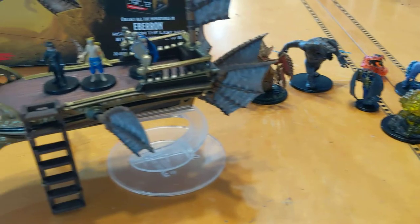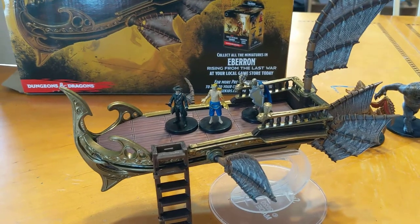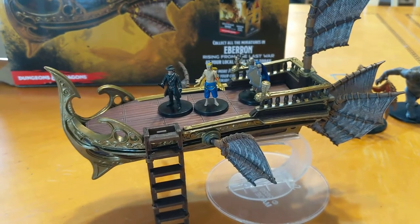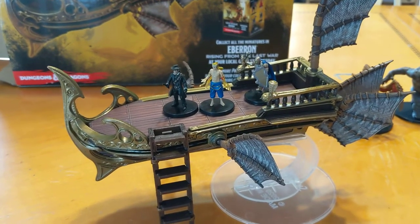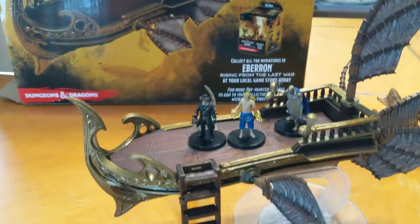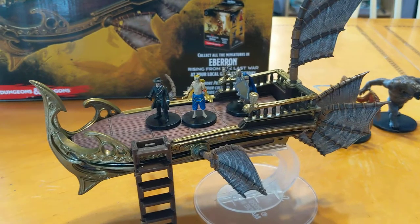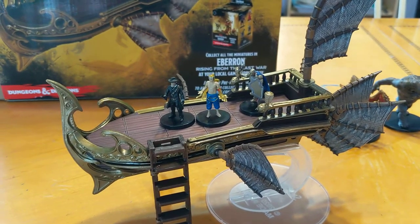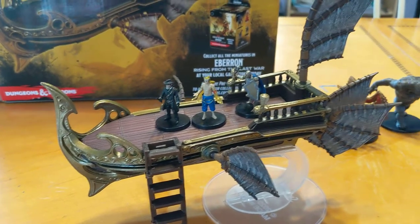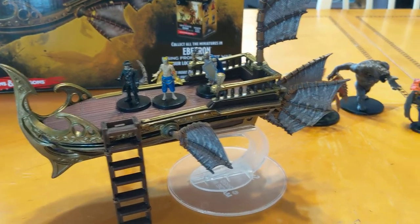All of this is by WizKids — another home run. If you haven't seen my video of the Falling Star Sailing Ship, I was one of the first people in the world to get it and my video is up on my YouTube channel — check it out for a good in-depth look. This is all pre-painted minis and the pre-painted Eberron Skycoach. Please follow me on Instagram at The Arthur of Gaming, subscribe to my YouTube channel, like this video, and keep checking for more content.